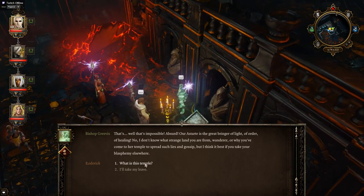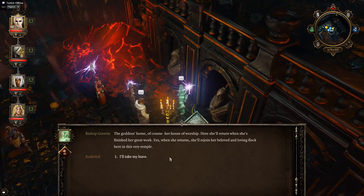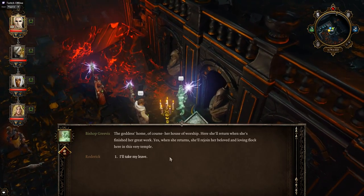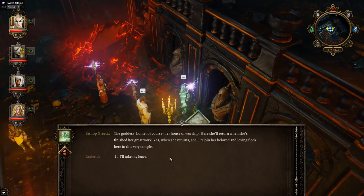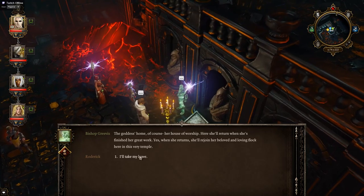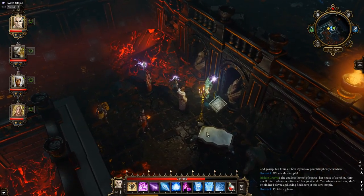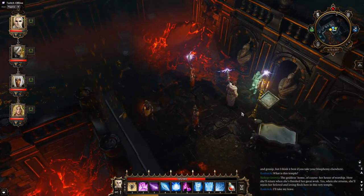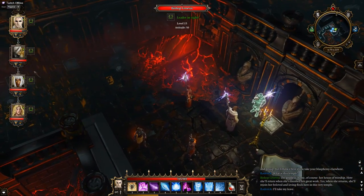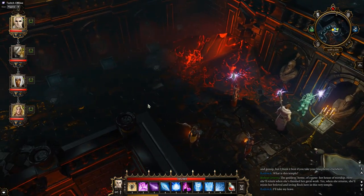What is this temple? The goddess's home, of course — her house of worship. Here she'll return when she's finished her great work. When she returns she'll rejoin her beloved and loving flock here in this very temple. I'll take my leave, thank you. I do remember on the original save, many many moons ago — before the enhanced edition — I'd actually managed to fight that guy and I can't remember how I did it. But not to worry, I'm not going to kill myself by digging up these.